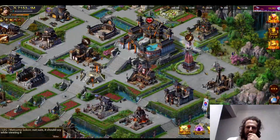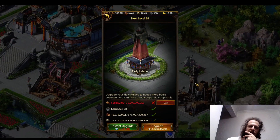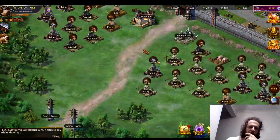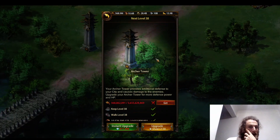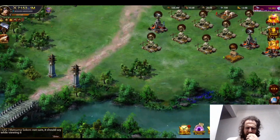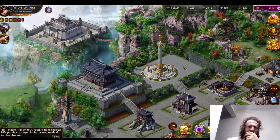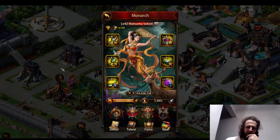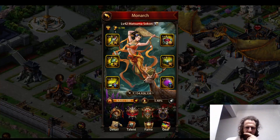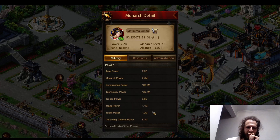I do have some buildings that are behind. I haven't really put much into the Holy Palace — it's 37, that's not too bad. My Archer Tower is 37 as well. I must have got bored on the 37 level and upgraded stuff. I should show my detail page — that will give a good summary of where I'm at on multiple things.